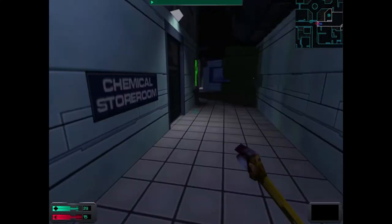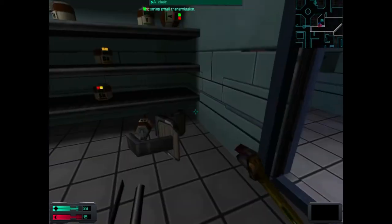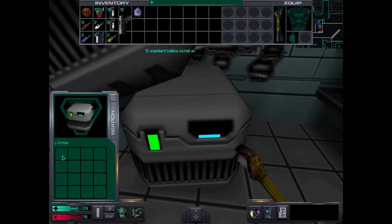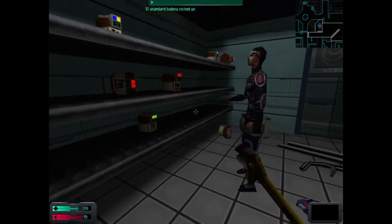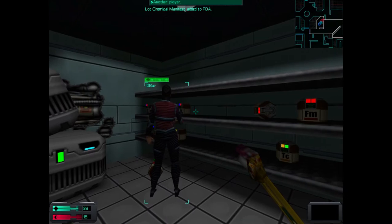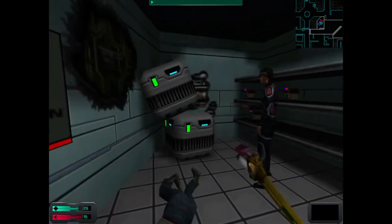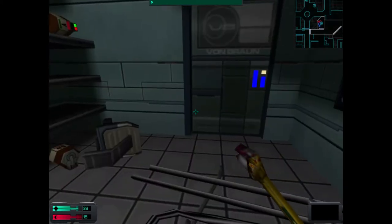Why did we even take this security gig? It was either this or Vegas - we could have been in Vegas right now. There's a gun on this guy. Search the artifacts you'll find around the ship, don't try to carry around all the chemicals at once. Your research software will tell you what chemicals it needs. You actually don't need to carry them around at all unless you're doing research, in which case you just run to one and grab the one that you need.